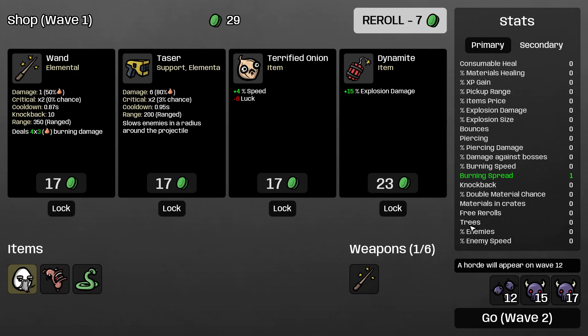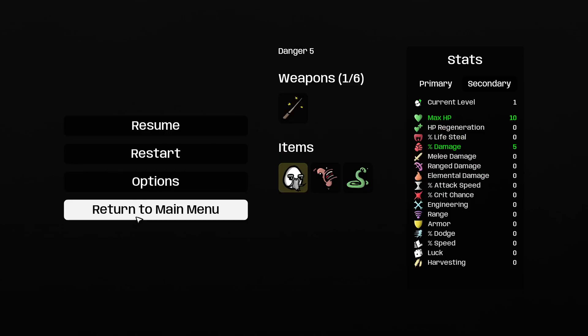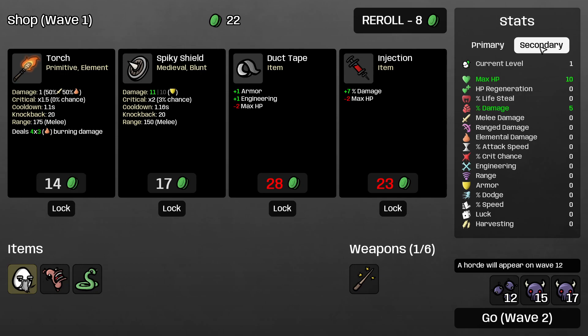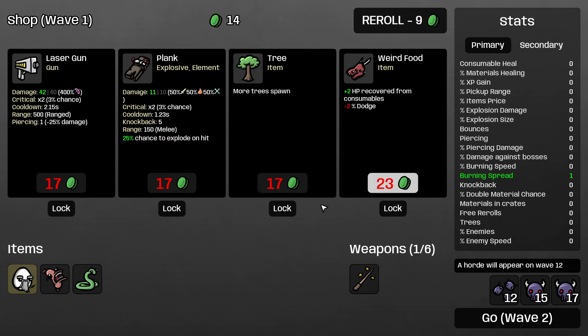Trees increases the number of trees on the map. I usually buy trees on all characters, especially if they have a little luck, so I can grab crates or food if I don't have HP regen or lifesteal. Enemies increases the number of enemies — characters like Loud have 50% more enemies, and you can only decrease it by 5% with the white flag item. Characters like Jack have negative 75% enemies. I usually prefer to have at least one or two gentle aliens on all my runs unless my character is pretty weak — don't be scared of more enemies.